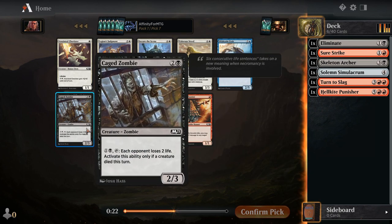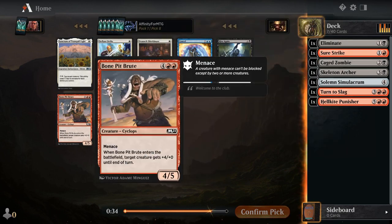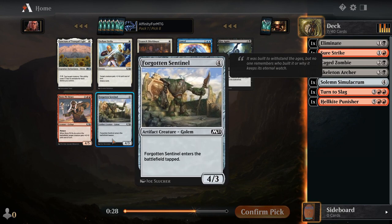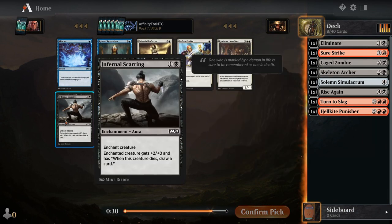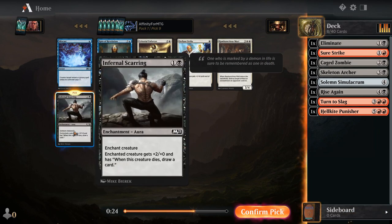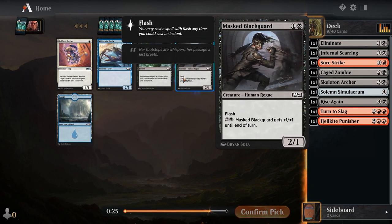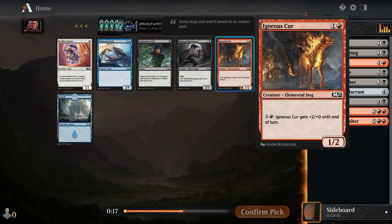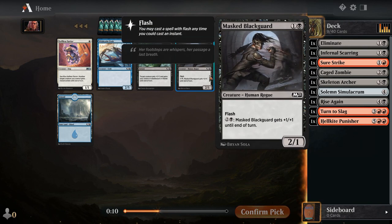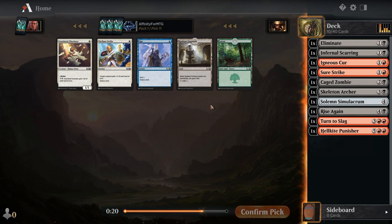Three mana two/three, pay to tap — each opponent loses two life — that's interesting but so expensive. I think we just go with this. We've got Rise Again — could be okay. Six mana four/five menace, enters tapped — not good. I think we just take the reanimation spell; we have some big targets. Flash is nice but I think I'll go with this one, although the flash does seem kind of nice.